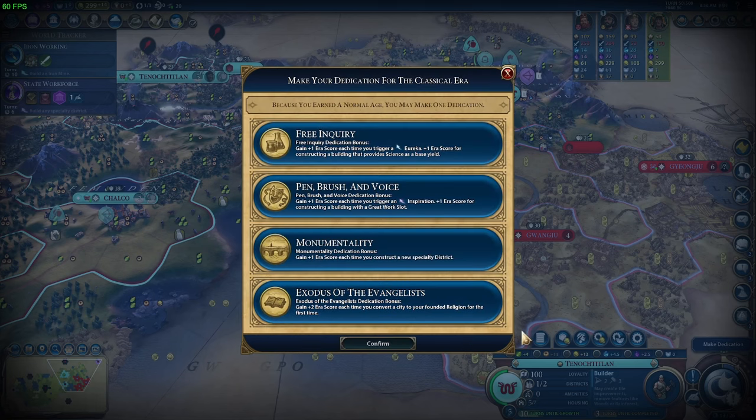Dedication-wise — we're not playing with a religion so the bottom one is out. Monumentality is decent sometimes except we're not building very many specialty districts, so it's moot for us. The real choice is between Free Inquiry and Pen, Brush and Voice, and to me there's no real choice — it's Free Inquiry. This is a Civ 6 over-explained video, so let's go into the detail.